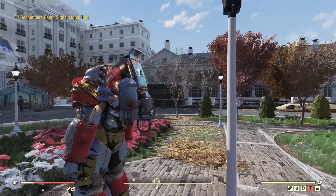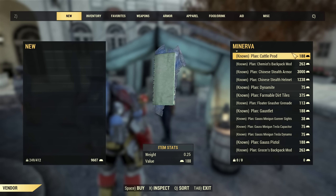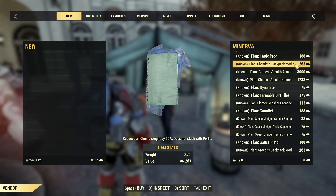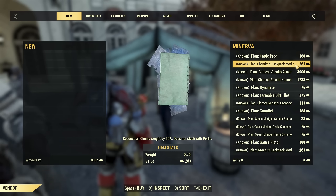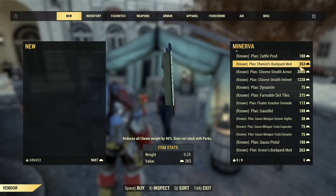It is a big sale so she's gonna stay for four days and you will be able to buy the following plans. Important note: no reputation required for any of those plans, you can just buy them and quite often cheaply.